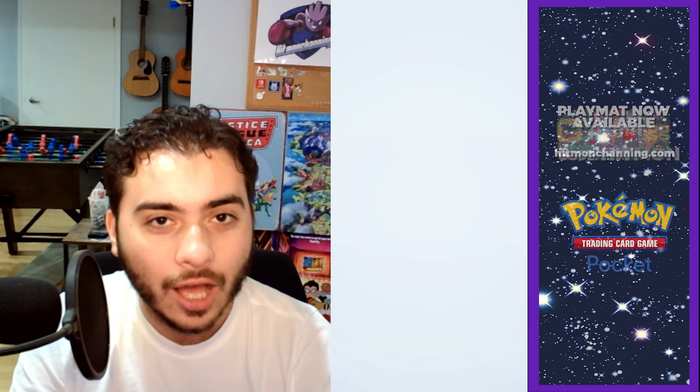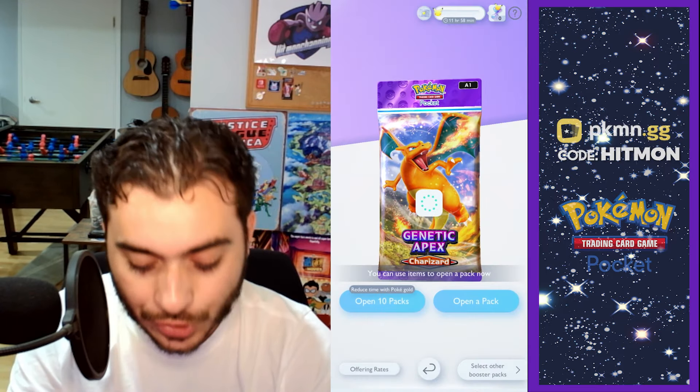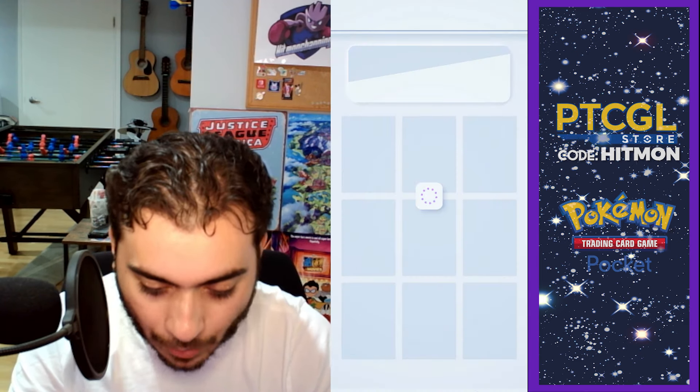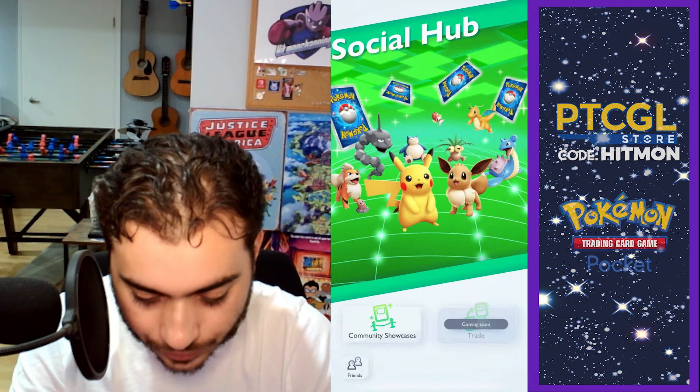We've got a Charmander — nice. Abra is huge, and we got Grapploct being pulled to the bench. That card seems pretty sick too. A lot of these cards — I'm very interested and excited to have a format of Pokemon TCG where it's like two-hit KOs, because right now in the main game it's just one-hit KOs. I've been playing a lot of Raging Bolt and just been one-hit KOing everything. Can't battle yet — how do I level up? I want to battle!